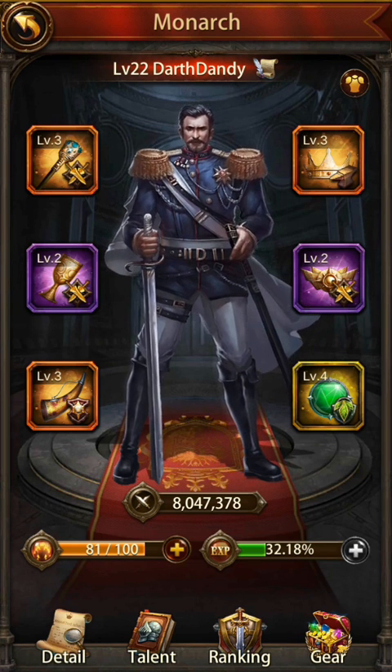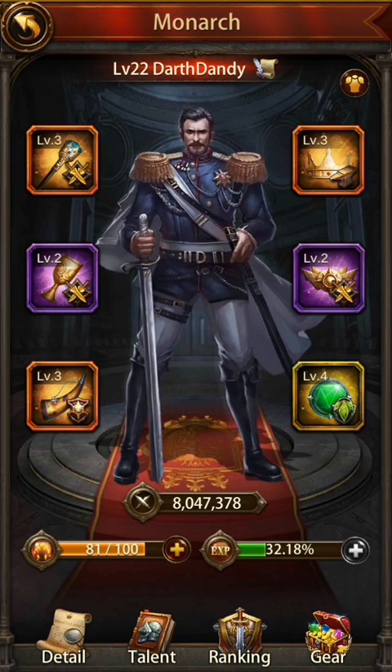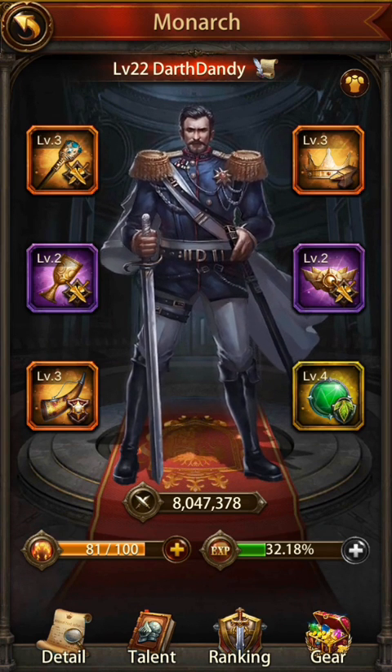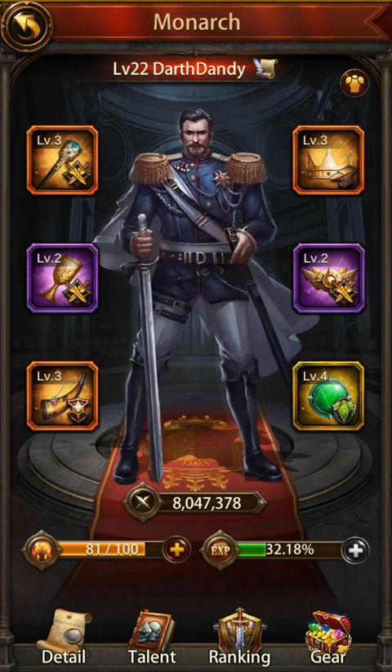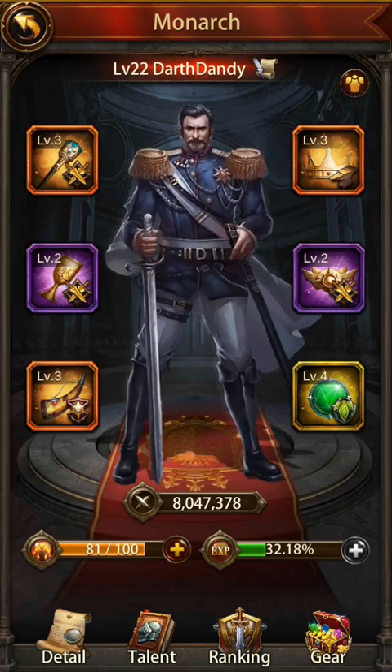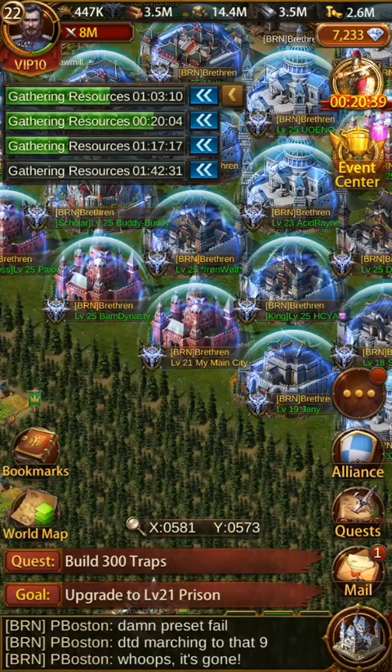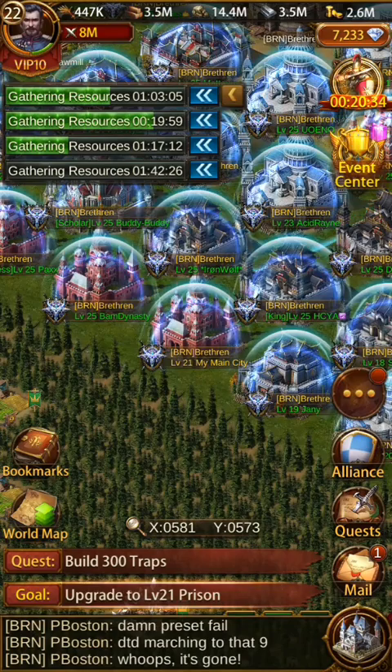I don't spend much money on the game, but what I do spend I buy that stamina pack whenever possible, because it's the best investment — you're going to get all those speed ups and goblins out of your stamina runs. Also, the 3 a.m. reset: obviously if you're around for that, try to burn that stamina down. And you can also run the wheel — if you spin the wheel you're able to get some stamina off of that sometimes.